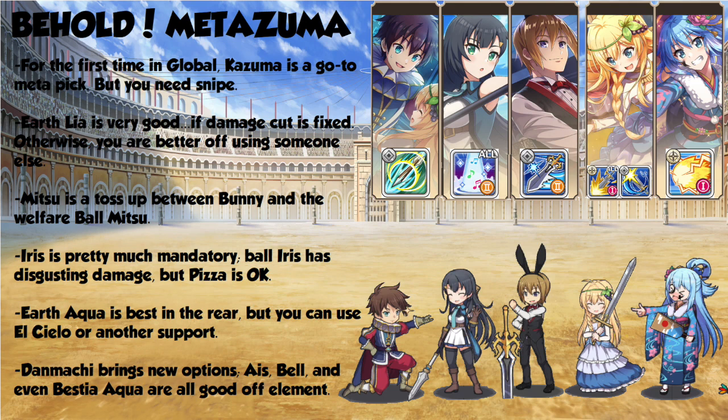Once Danmachi comes, we'll have some more options. Eyes could be good with her team attack buff. Bell could be great with his cooldown cut. And even Bestia Aqua has a Tier 3 attack buff as well as ult gauge charge. All three of them could work out, although I don't think they'll displace anyone on Element, with the exception of Leia — with damage cut still being bugged, she just doesn't do enough otherwise.